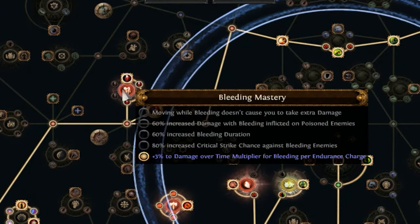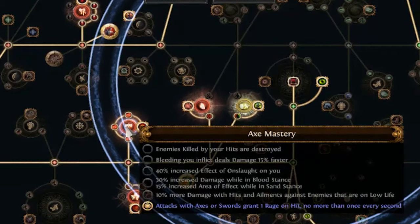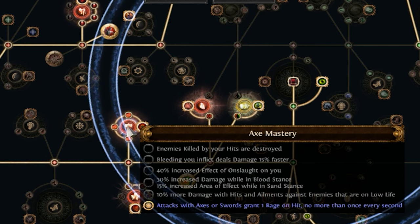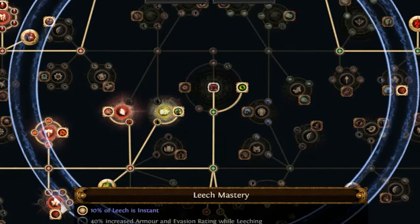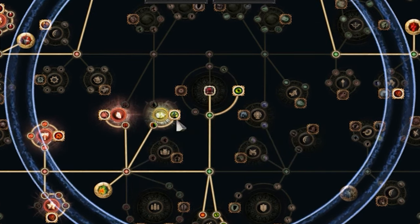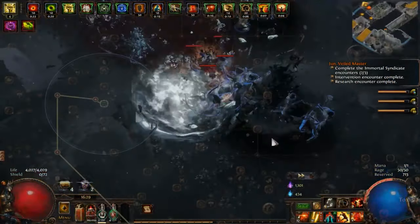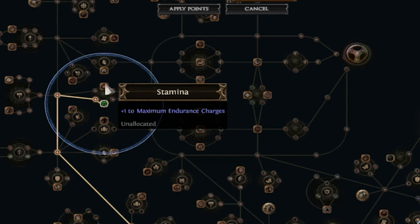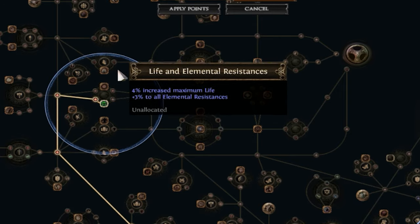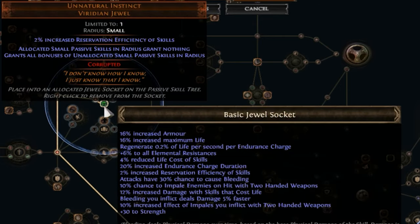Moving on to Masteries: Bleeding Mastery grants 3% damage over time multiplier for bleeding per endurance charge. Axe Mastery means attacks with axes and swords grant rage — this can be changed to enemies killed by hits explode during mapping. Leech Mastery gives 10% of leech as instant. Life Mastery grants 15% increased maximum life if we have no life modifiers on our armor. Armor and Evasion Mastery grants increased armor and evasion per endurance and frenzy charge. For Jewels, we utilize Unnatural Instinct — placed in a jewel socket near Stamina, granting 16% maximum life, 30% chance to bleed, 5% faster bleeding, 6% all resistances, and 16% increased armor. It also has a 2% increased reservation efficiency of skills corrupted implicit.